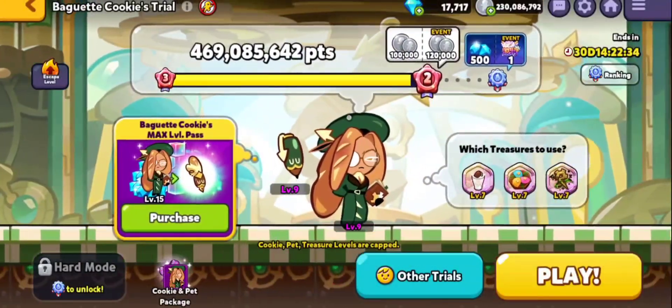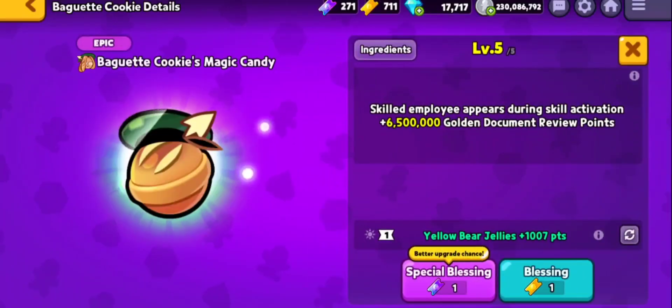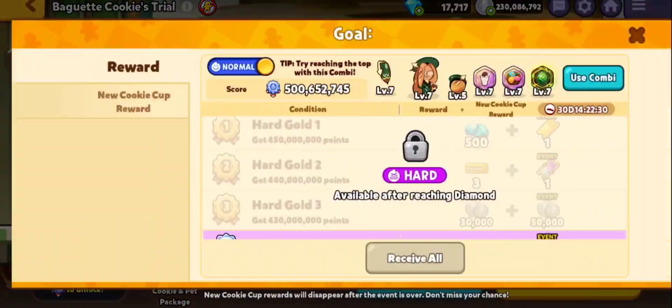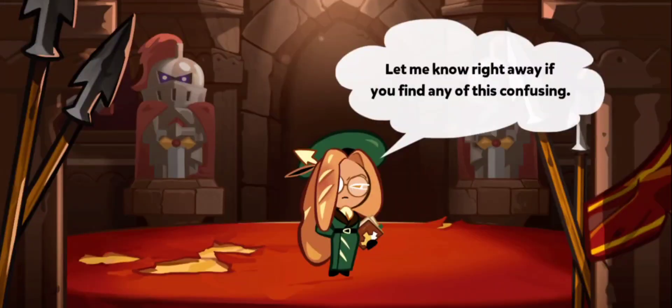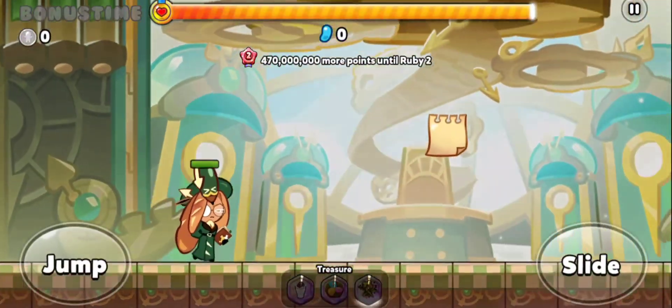Hello everyone and welcome back to Cookie Run Oven Break with Alzo, Egg, Falcon. In this episode I'm going to show you how I finally managed to beat Baguette Cookie's trial in both diamond rank and also rainbow rank.